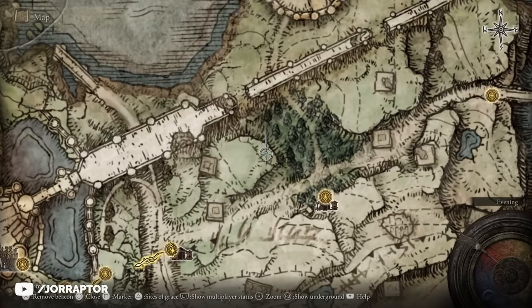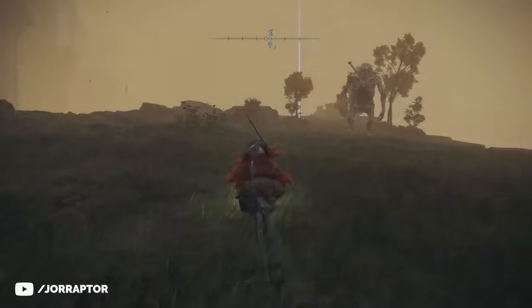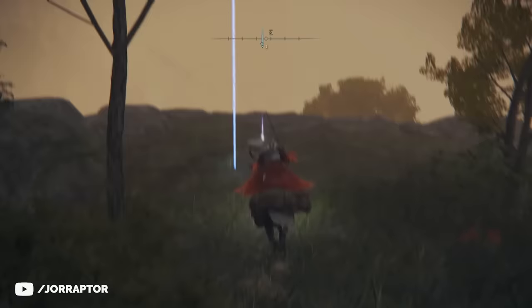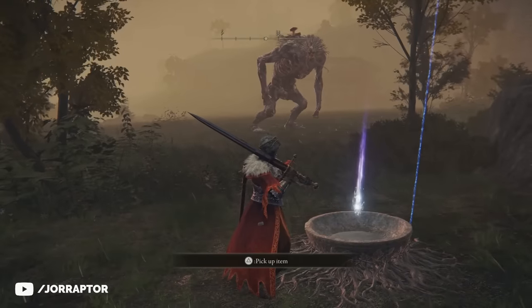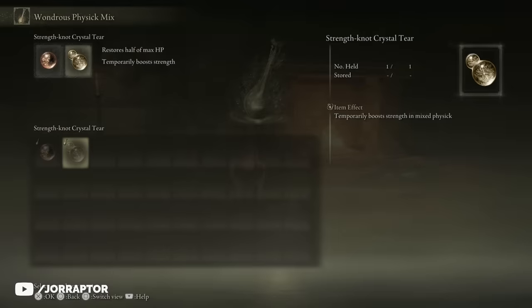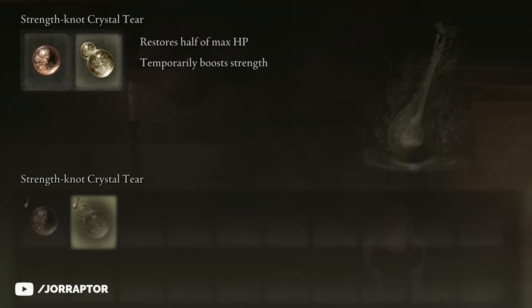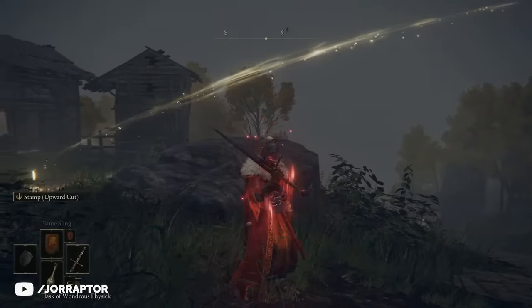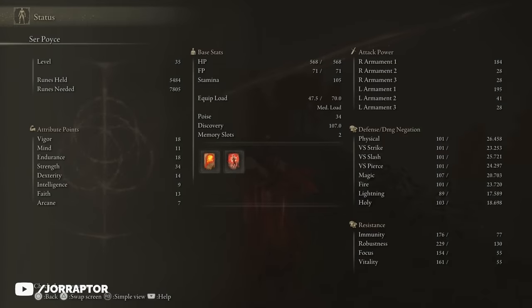Jump on your mount and head over there — on the map you'll know you're in the right place if you see a giant. Just ignore him or kill him, then grab the item in the bowl to get a strength-knot tear. Slot this next to the crimson crystal tear we found with the flask of wondrous physics to create a potion that not only restores half your health but also buffs your strength by 10 points for three full minutes.